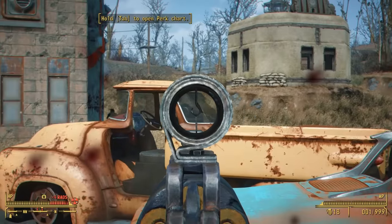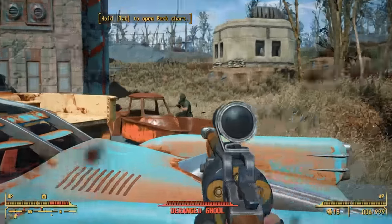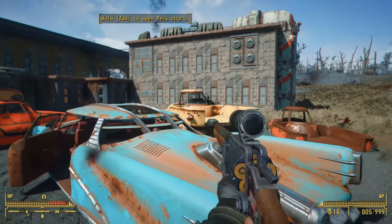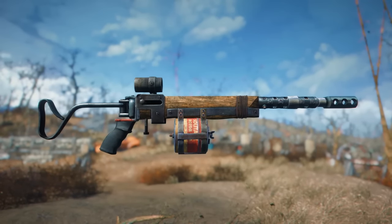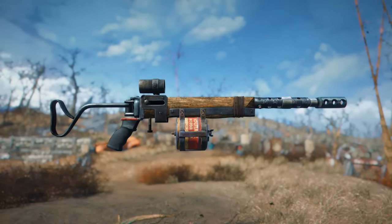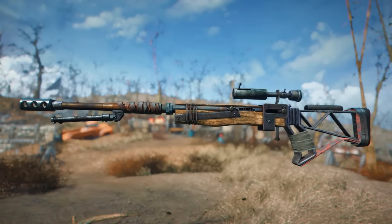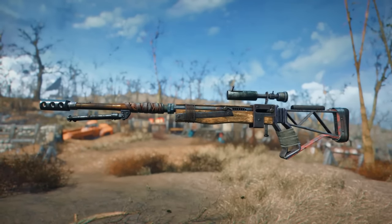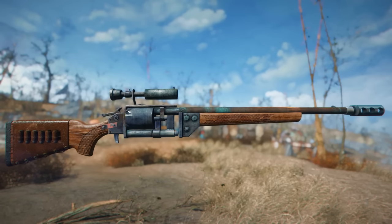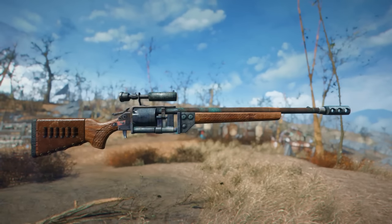Last week we checked out the radium rifle as well as a handful of heavy weapons, and now this week we're going to be talking about the pipe guns. We've completed not only the regular pipe gun but also the pipe revolver and pipe bolt action rifle, and it was my goal to make those weapons feel a little bit more unique and fill their niche roles — so they're not going to be sharing a ton of attachments. There are a few crossovers, but they have a ton of attachments that are unique to each weapon's platform.